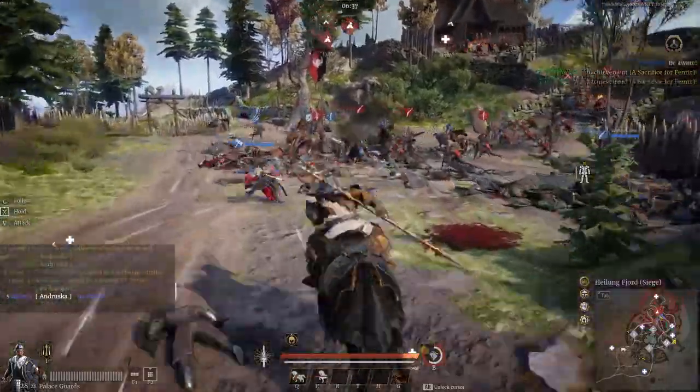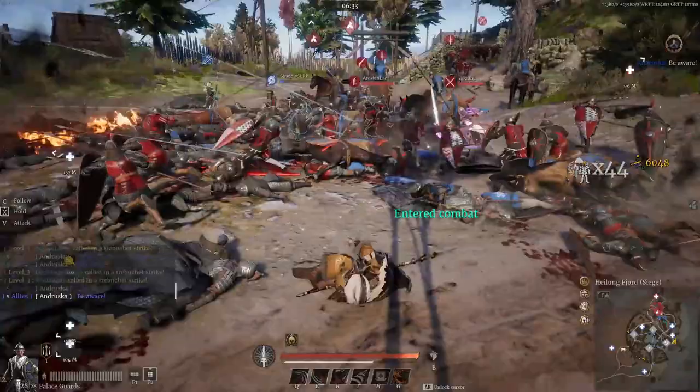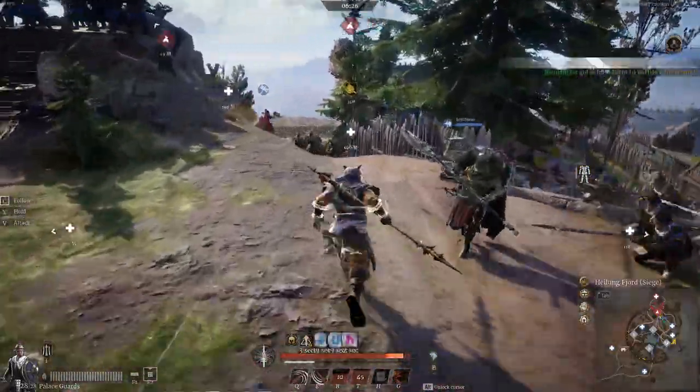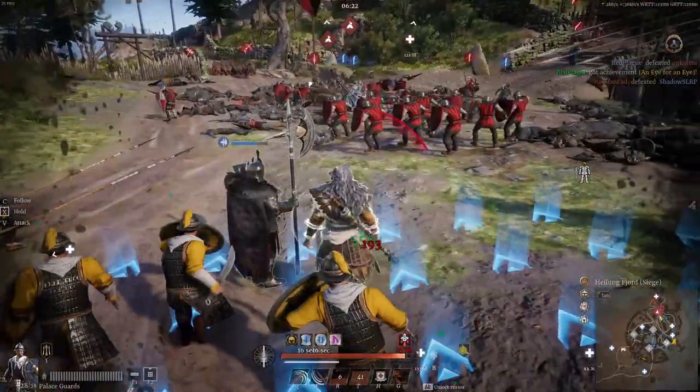The fourth method is playing the Hulong Fjord map. Playing the new siege map, Hulong Fjord, in the matchmaking menu will earn you 100 Favor per victory. There is a limit of 800 Favor per week from this method, so after 8 wins you can max out for the week.